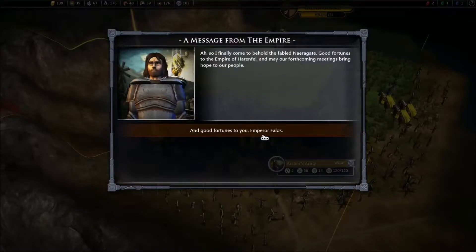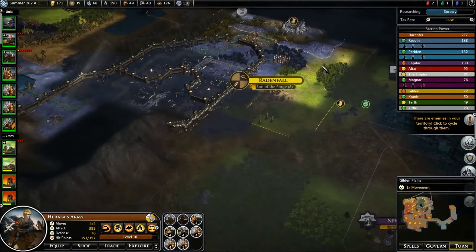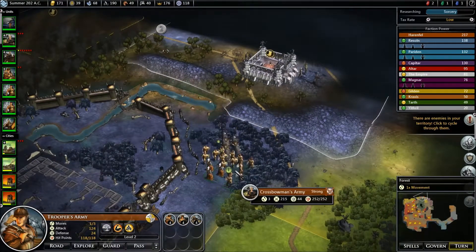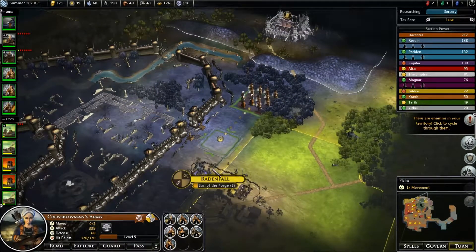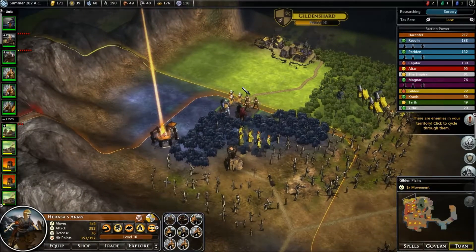From the Empire — the Empire of Harrenfell. 'So I've finally come to behold the Valeable Nailgate. Good fortunes from the Empire of Harrenfell and may our forthcoming meeting bring hope to our people.' That's my mate — the faction I usually use. I call them just The Empire on here. I've actually renamed them recently to the Holy Empire of Anthes, because it sounds kind of like the Holy Roman Empire, or the Holy Aldmeri Empire of the Elder Scrolls. Don't ask me why, I just did it.